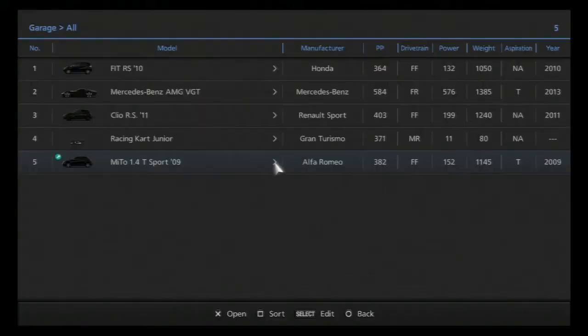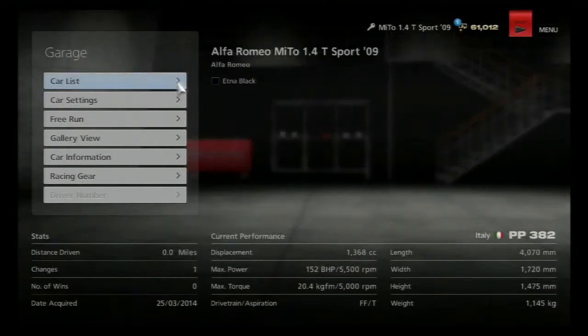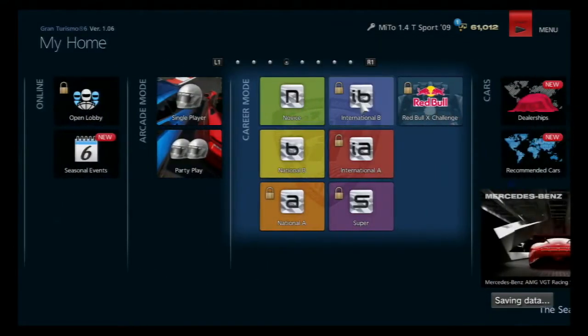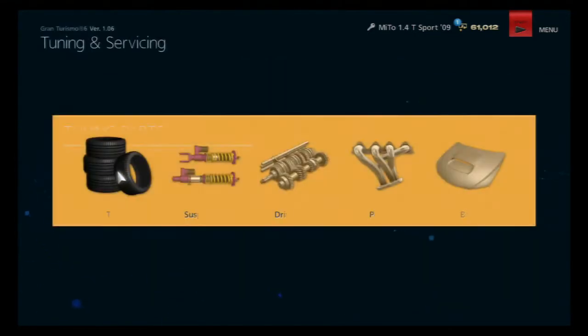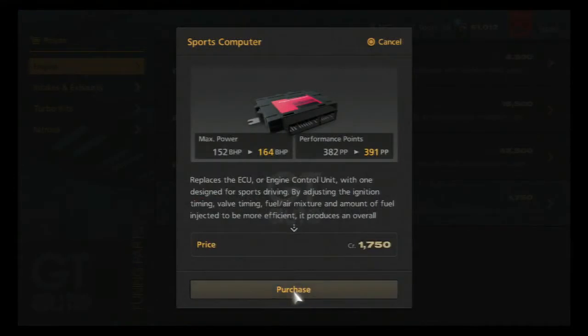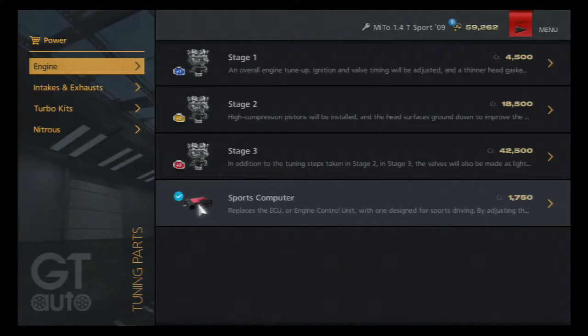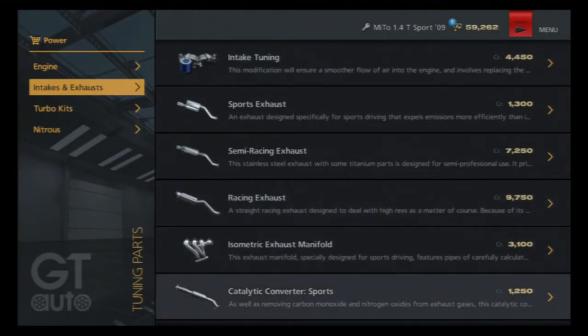Wow, this thing's really slow today. We should update to our nice new Alfa. The first thing I'm going to want to do to it is put a racing chip in it so it's got the same amount of tuning done to it that the Honda Fit had — we're going to push the power. And the sports computer will boost our horsepower up by 12 and also boost the PP points. I don't want to do too much to it to start with; I'll just do that and then see how we get on in the first race.